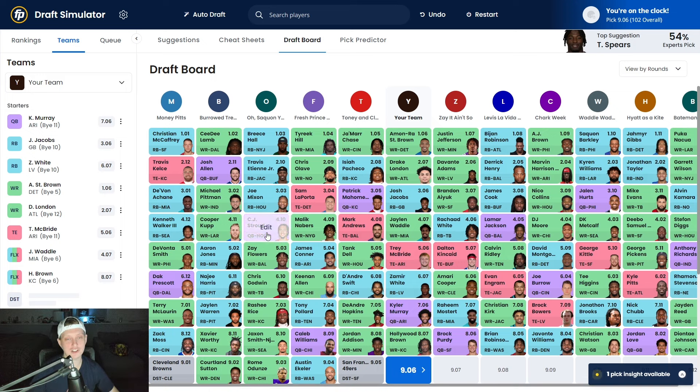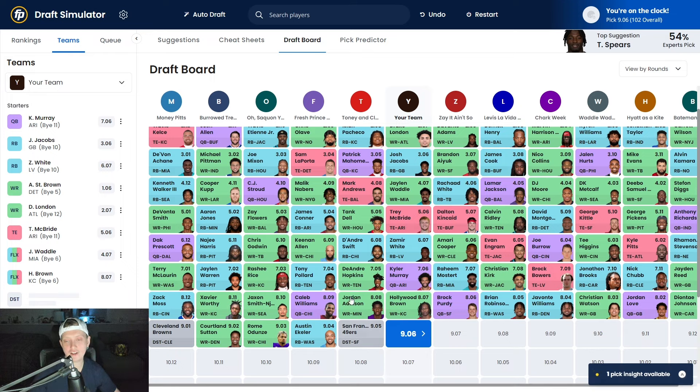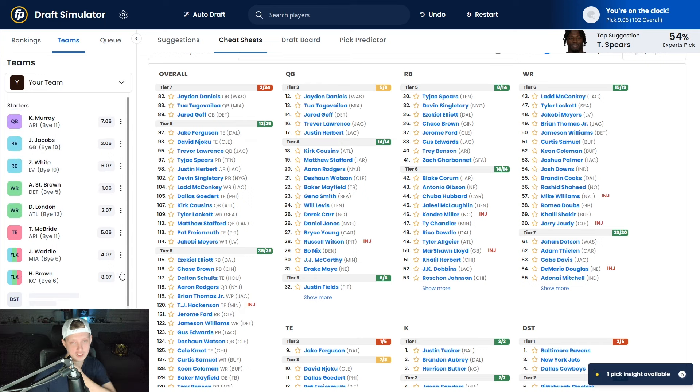Hollywood Brown is a guy we can cycle in and out with other wide receivers. After Hollywood Brown: Jordan Addison, Caleb Williams, JSN, Xavier Worthy, Zach Moss, Cleveland Browns defense, Cortland Sutton, Roma Dunze, Austin Ekeler, and the San Francisco 49ers defense. We have five bench spots left to fill, plus kicker and defense. Since we drafted Kyler early and Trey McBride early, we're not going to be drafting a backup quarterback or tight end on our bench.